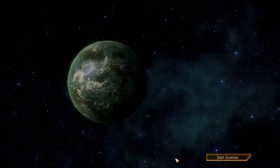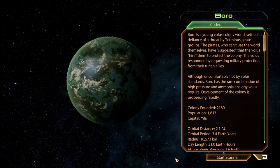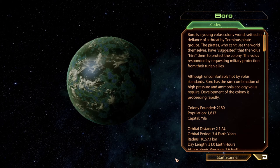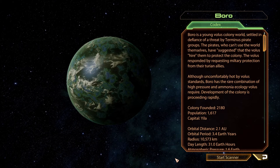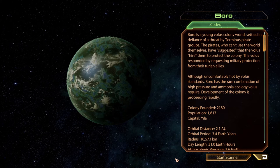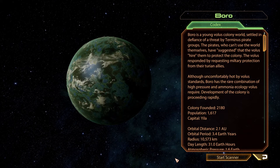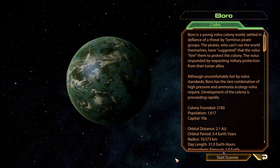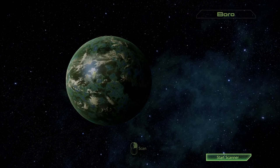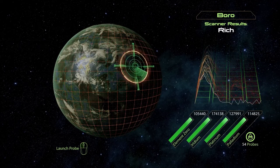Third planet is Boro. Boro is a young Volus colony world settled in defiance of a threat by Terminus pirate groups. The pirates who can't use the world themselves have suggested that the Volus hire them to protect the colony. The Volus responded by requesting military protection from their Turian allies. Although uncomfortably hot by Volus standards, Boro has the rare combination of high pressure and ammonia ecology Volus require. Development of the colony is proceeding rapidly. The colony was founded in 2180, population 1,617, and the capital is Yila. And they are rich in resources — including some Ezo here!